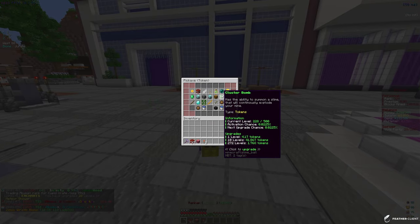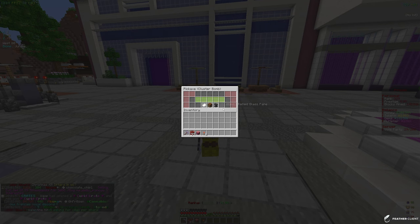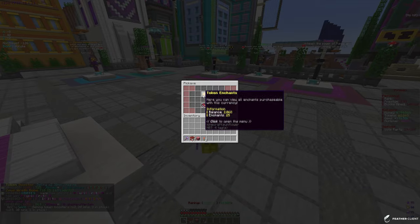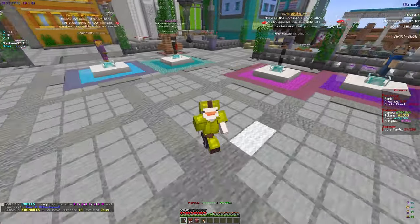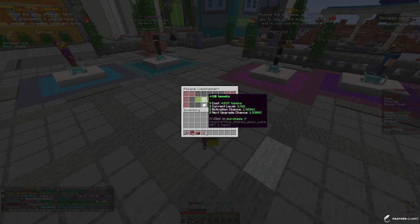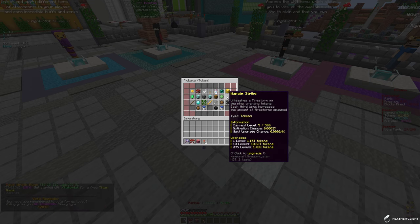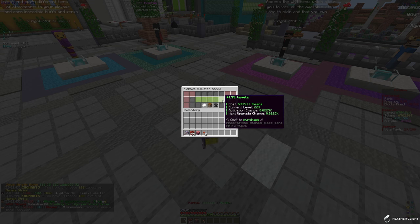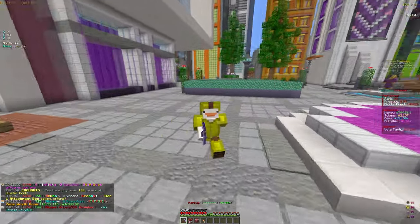I haven't looked at the battle pass in a while, so we'll check that later. For Zeus, we can max it out for 1.76 quadrillion - that's a lot. We can only get about half of the Zeus enchantment with our current tokens, so let's put 10 levels in at 500 trillion. For Jackhammer let's put 200 levels, and for Palm Strike - I'm barely into it - let's do 200 levels. Then I'll apply the rest, about 700 trillion, to Cluster Bomb. We basically just spent all two quadrillion tokens, but those enchants are going to be a big help.